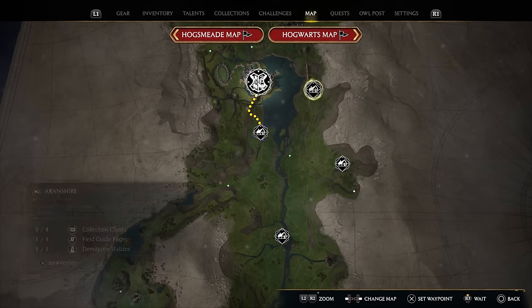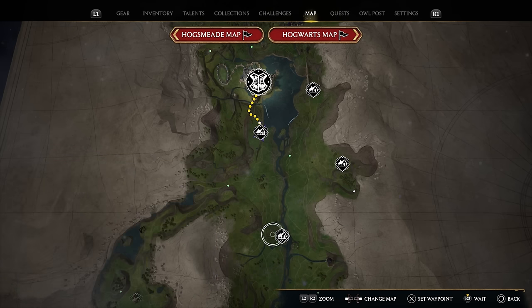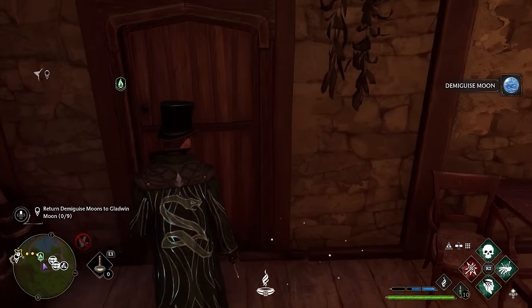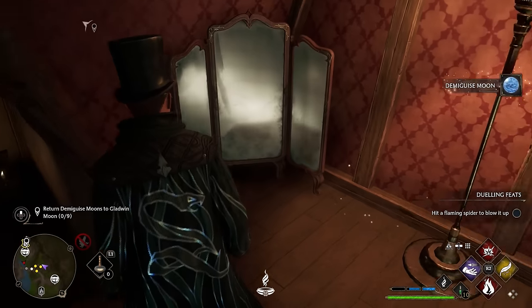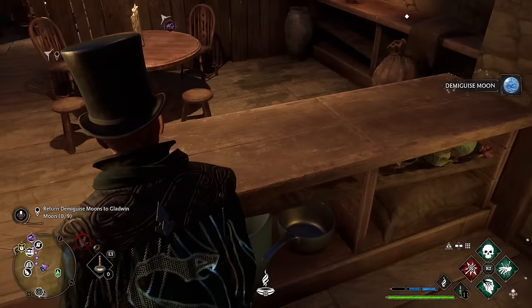For the first 9 statues, the fastest route I found is to hit the small hamlets around the map during nighttime. If you look at the map summary, each one holds one demiguise statue usually found in houses that are already open by default. The best part is your character will also say it out loud if you're close to one, so they're much easier to find.